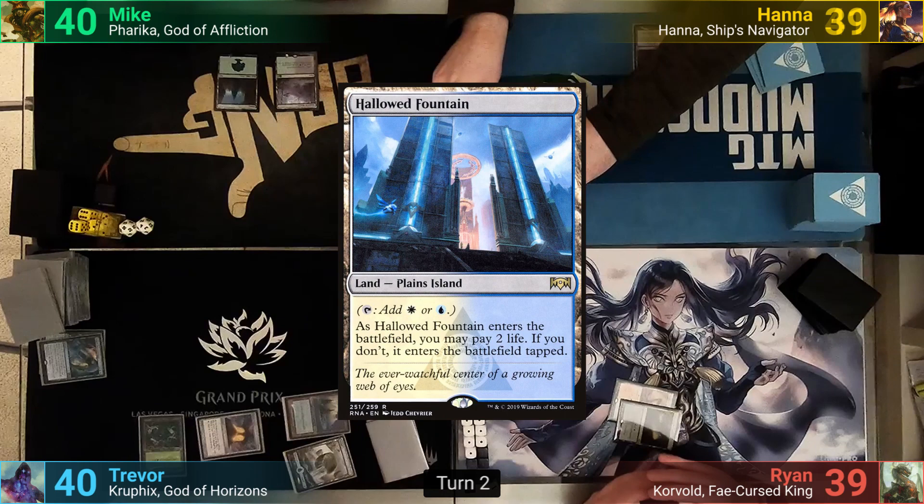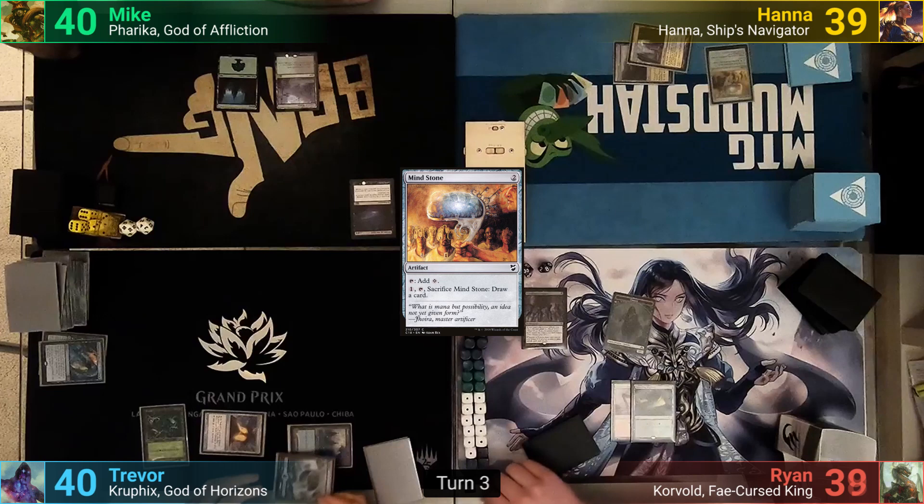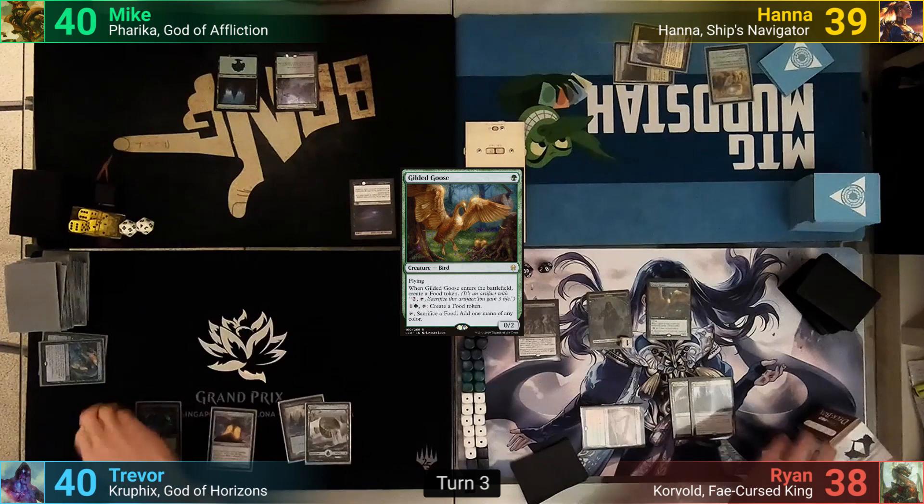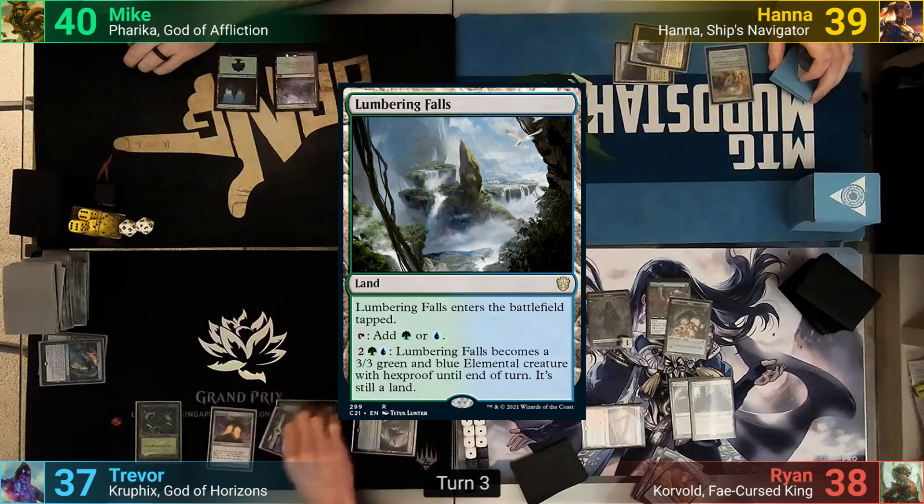Harry shocks out a Hollowed Fountain, taking 2, and then casts a Mind Stone. Trevor rolls for Mana Crypt but loses 3 this time around. He plays a tapped Lumbering Falls, but is still able to tap out for Kruphix, and passes to Mike.